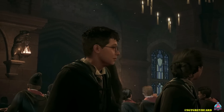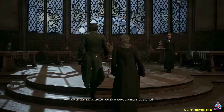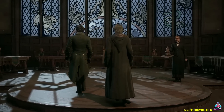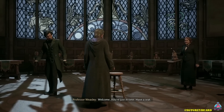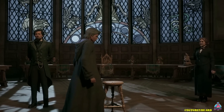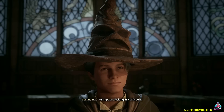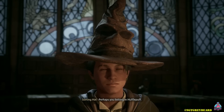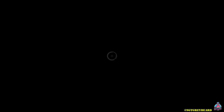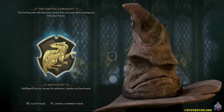You have four houses to choose from: Gryffindor, Hufflepuff, Ravenclaw, and Slytherin. A question many of you had is whether the answers during the sorting hat ceremony have an impact on which house the hat chooses for you. The answer is yes, but no matter what house the hat chooses, you will have the ability to override that decision and pick whichever house you like — so if you want to be Slytherin or Hufflepuff no matter what, you can choose anything you want.